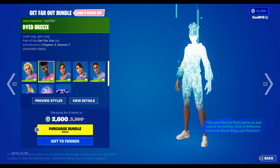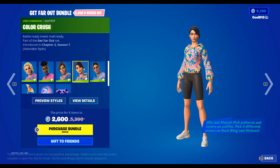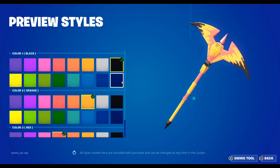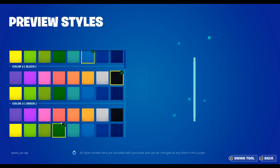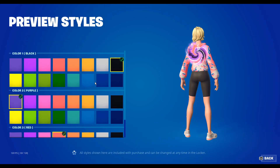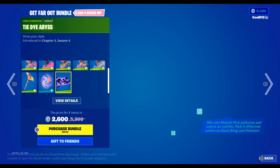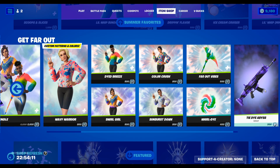Next up we got Dyed Breeze, Swirl Girl, Color Crush, Sunburst, and Dawn. Then we got Far Out Vibes with Color One, Color Two, Color Three. Then we got World Dive In with Color One, Color Two, Color Three. Then we got Tie Dye Abyss.